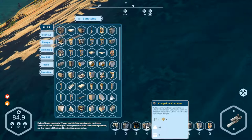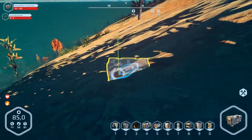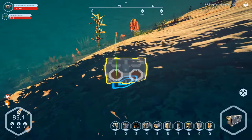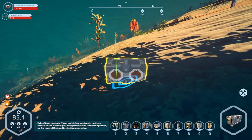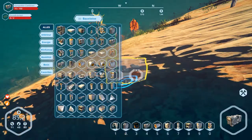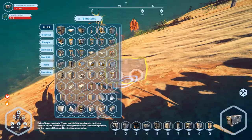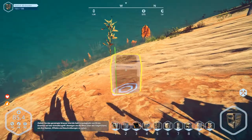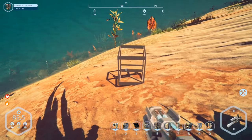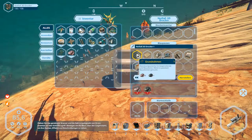This is a compact container. Press 4 and produce this container over here. We've got no frames, so we need frames first. We need a 3D printer — an emergency 3D printer on this place. Press number 5. Can we build the emergency printer? Yes, we can build that. It's ready. Open it and we'll build frames. We need iron and Kohlenstoffeisen — carbon iron. Hmm, that is missing.